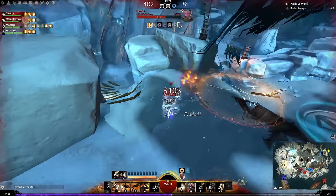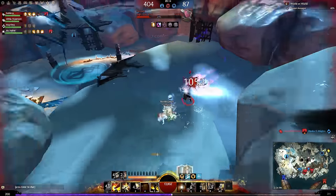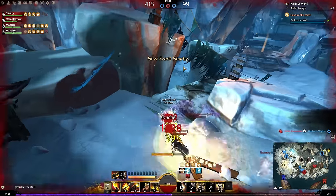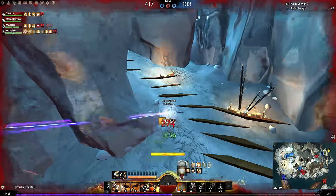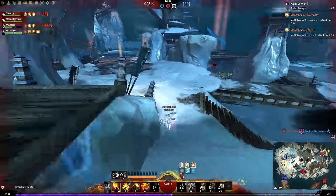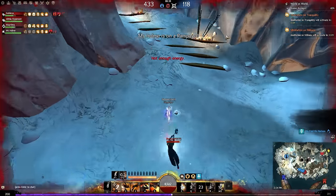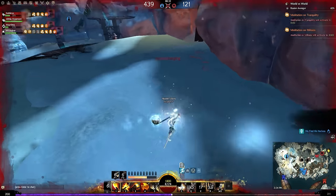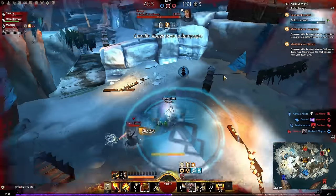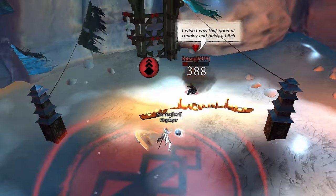Pretty much any losing situation — and trying to 1v2 two very glassy high-damage classes would normally be one — becomes manageable. You can see advanced kiting here: using ports and movement you can bait people off edges, port back up, and it's just ring-around-the-rosy, moving around, using line of sighting and movement skills to make it extremely hard for them to catch you. I can guarantee 9 times out of 10 players would die in this situation if they weren't kiting this way. The Mesmer leaves, it's just me and the Scrapper, and I kept two players busy while my team capped all three nodes.